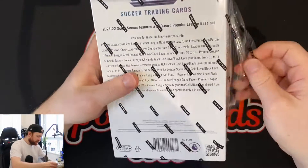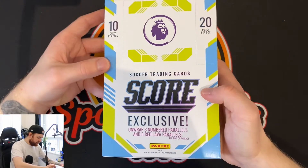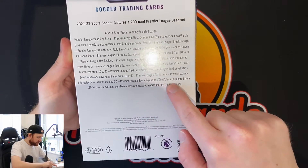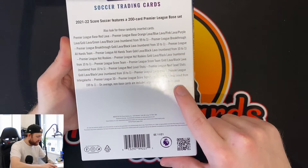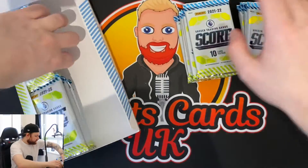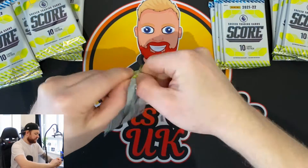I don't think you can get autos in this, but let's have a look because there are two different boxes - the fat pack box and the normal box. Oh no, Premier League Score Signatures numbered to 199, so you can get them - approximately one in every pack on average. I didn't get the fat packs, I got the normal packs. I think we've got better chances at pulling things with these than the fat packs, but anyway fingers crossed.